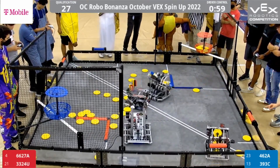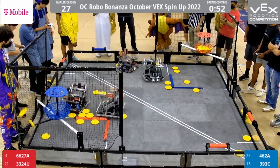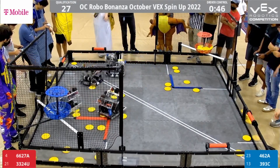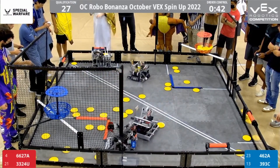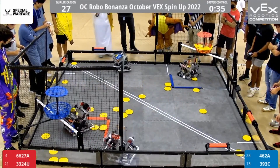As they start to pick up more in the midfield — it looks like they were having some intake troubles earlier, but that has been fixed — as 462A still can't get enough free air to shoot. Looks like all four rollers are currently owned by Red Alliance. If Blue Alliance is able to change all the colors of the rollers, that would be an 80-point swing, not only giving themselves 40 points for the rollers, but also taking away 40 points from the Red Alliance.